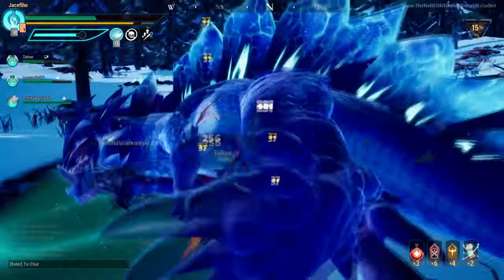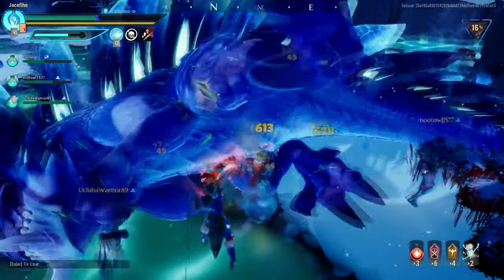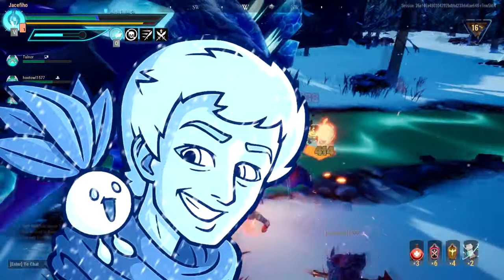This armadillo behemoth is what happens if you evolve your gnasher using an ice stone. Either that or the monstrous form of a northerner's rage — you think this is cold? You don't know the meaning of cold!